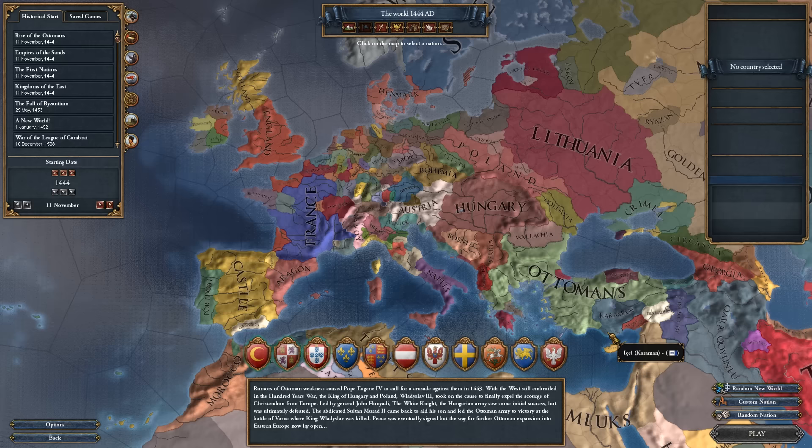They are adding a new resource called Sailors, which is essentially manpower for your Navy. At the moment, whenever you build or repair ships it just costs money. Now you're going to have Sailors, which act like manpower, and you will require Sailors to build and repair ships. It's pretty much that simple.